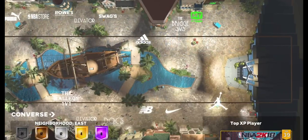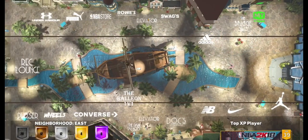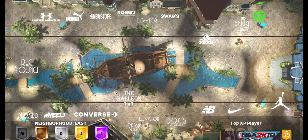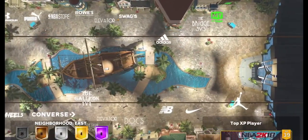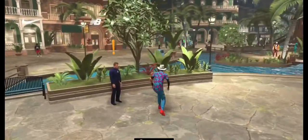First you have to go on the map and go to the Galleon. Go near Adidas and the Bridge 3v3 — you see where I am right now — and then you'll see this little guy standing there. He's pretty close to the cowboy guy; the cowboy guy is literally right there next between Swags and Adidas, and this dude will be just sitting on the side. His name is Janitor, so just talk to him.